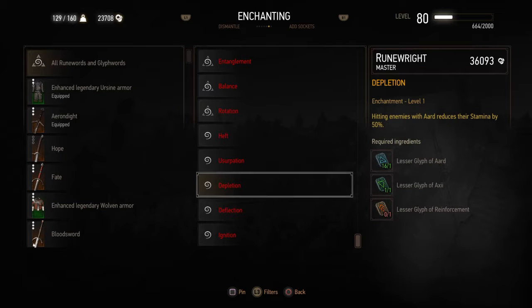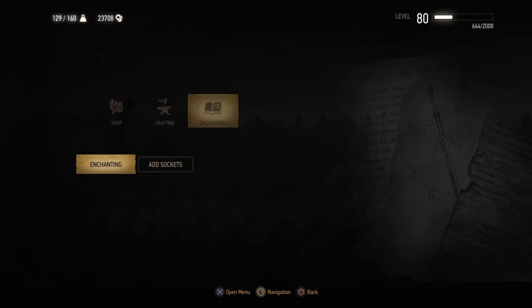No big deal, but the Aard glyphs he does not have. So what am I going to do? It's so easy it's ridiculous. All you have to do is fast travel off map and come back, and his whole inventory will be changed, usually to your advantage.